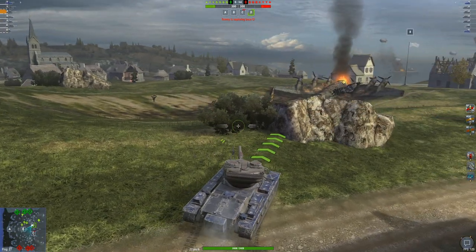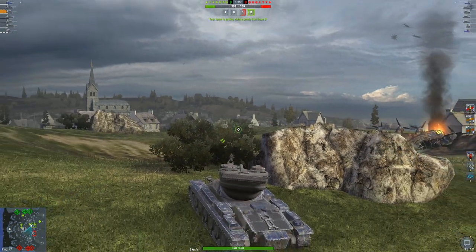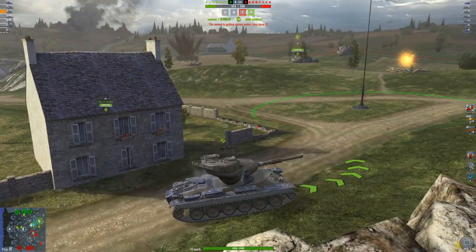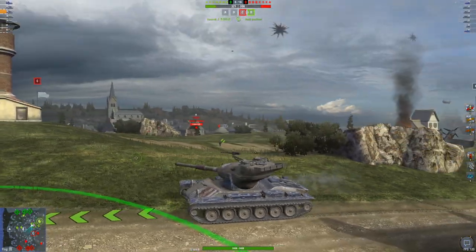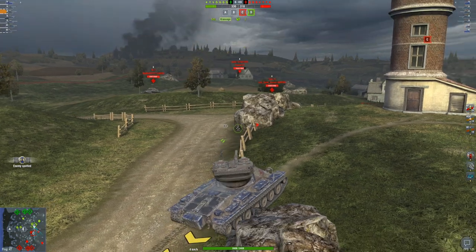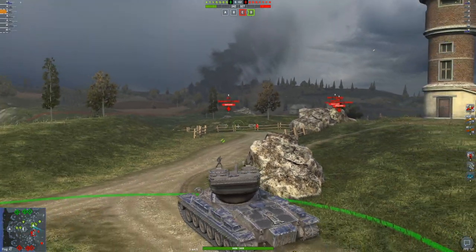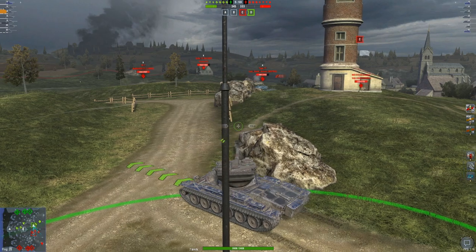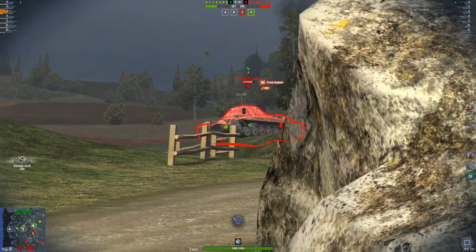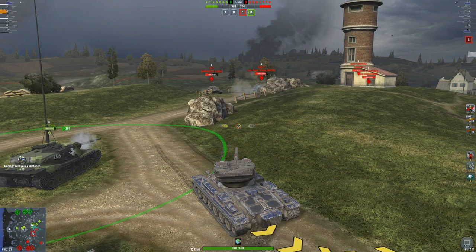I'm going to let my teammate capture that base and sit right here detecting anybody that tries poking, because if somebody pokes this bush and I can get one shell out, that's still 450 damage. Our Kranvong hasn't spotted anybody, giving me a clear idea that the majority of the enemy team is off towards this side of the map. We've got the IS-7 over here, the grill in the back, and the Type 71. If anything drives over the hill I've got Reticle Kali, so I can just instantly badonk and badonk. The IS-7 goes for it — one shell into his track wheel, two shells into his track wheel, and we back up. That is 915 hit points off that IS-7, and in return I have bled zero.